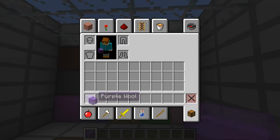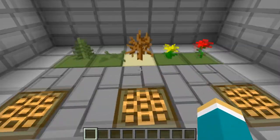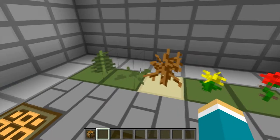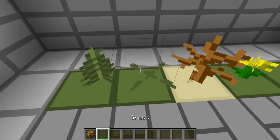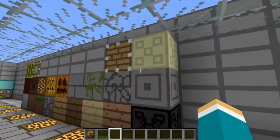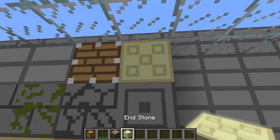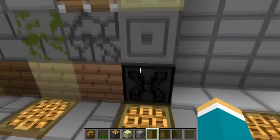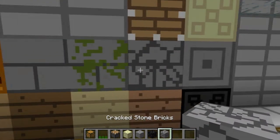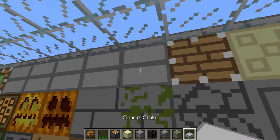Here's all the wool. Here's glowstone. This doesn't look retextured — I think this is retextured right here. Piston, sandstone, endstone, chiseled stone, bedrock, cracked stone, moss stone, slabs.